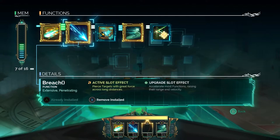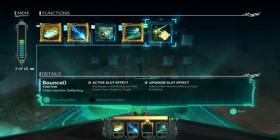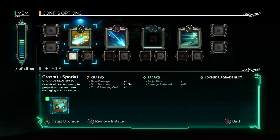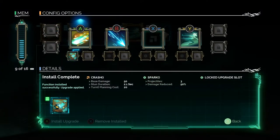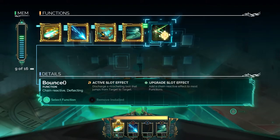Why don't you put Spark under A ability — install the function. Then go to Ricochet and put it under B. So now your Breach attack does more damage, and if you do your Ricochet, it will bounce off enemies. Why don't you try that in the next encounter?